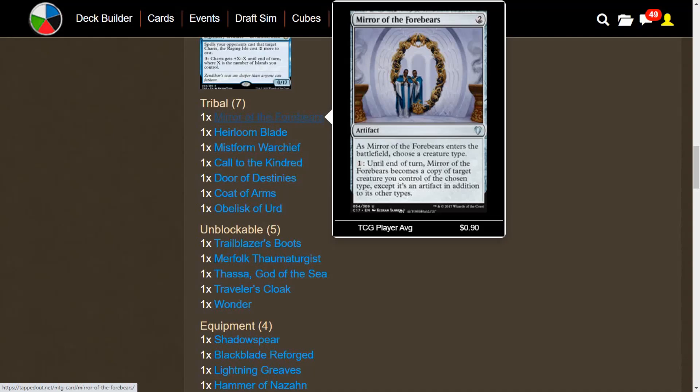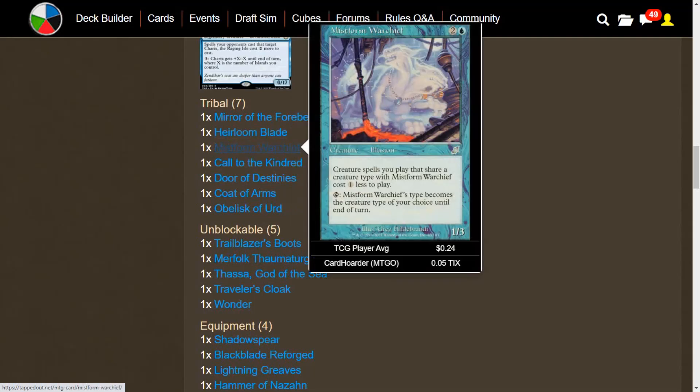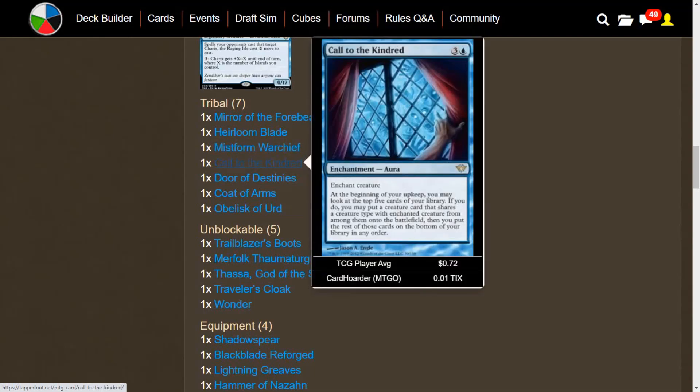Mirror of the Forebears lets you pay a mana to have it become a copy of a target creature you control of the chosen type — useful if you need blockers against Menace. Heirloom Blade is funny in a crab deck, but it gives power, and whenever the equipped creature dies, you may reveal cards until you find a creature that shares a type with it and put it in your hand. Mistform Warchief isn't a crab itself, but you can tap it to make it a crab and get cost reduction for your other crabs. Call to the Kindred at the beginning of your upkeep lets you look at the top five cards and put a creature of the right type directly onto the battlefield — really speeds up a crab deck.